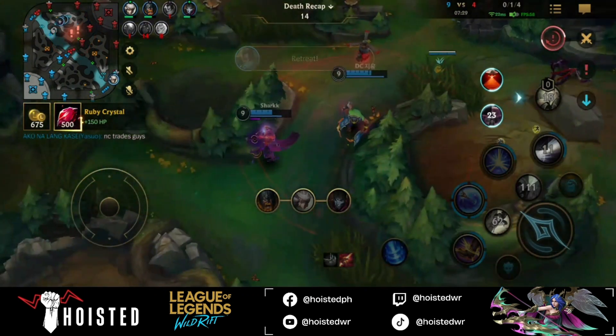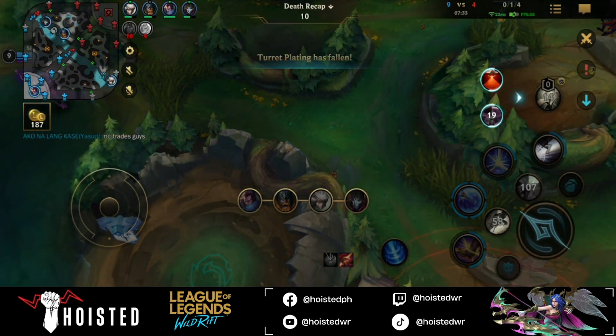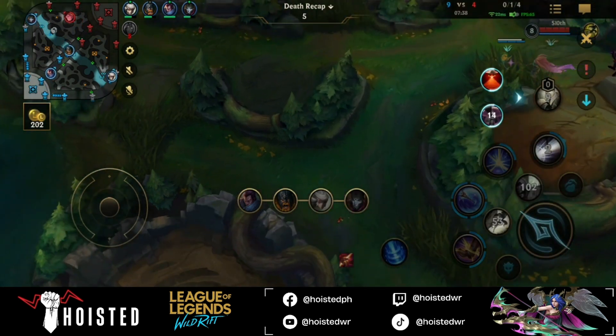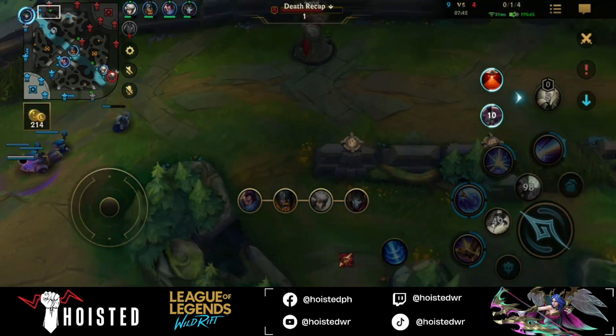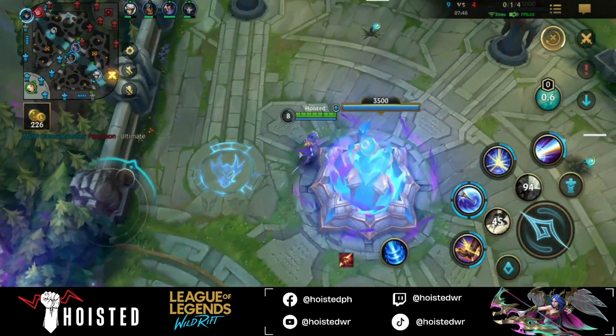This is where I really felt the nerf on Lux's W. I was about a second away from having my second ability back up before Zed showed up. Had the cooldown on the second ability not been changed, I might have survived that fight.